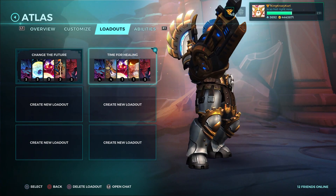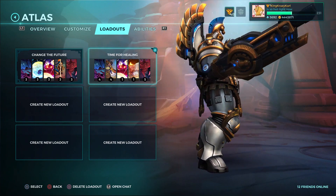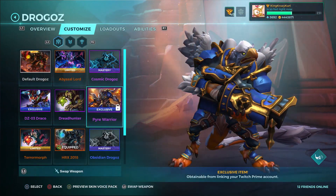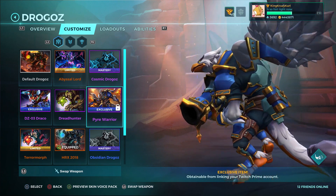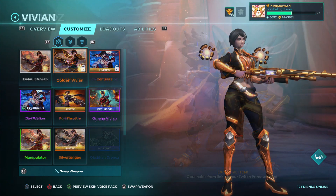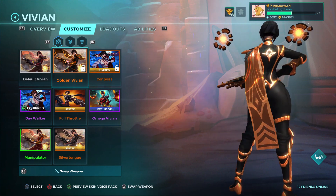In this update we've also got new skins. First, there's a new skin for Atlas, which is a direct purchase with real currency as part of the Legionnaire Atlas pack. Next up, there's a Twitch Prime exclusive skin — if you have Twitch Prime this month, you'll get this eagle-like skin for Drogos. We've also got a new golden skin for Vivian, who is the new champion chosen this month to receive a golden skin.